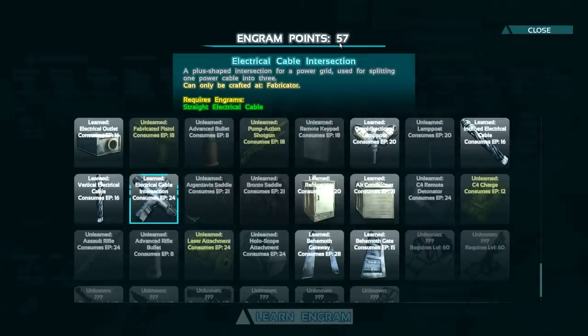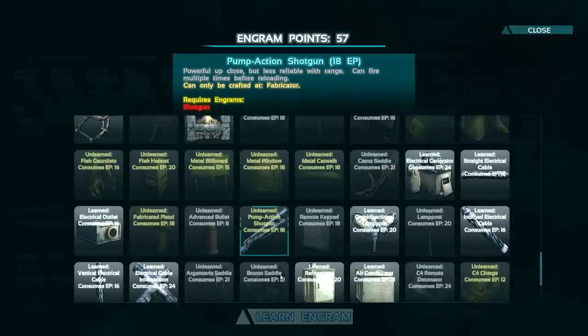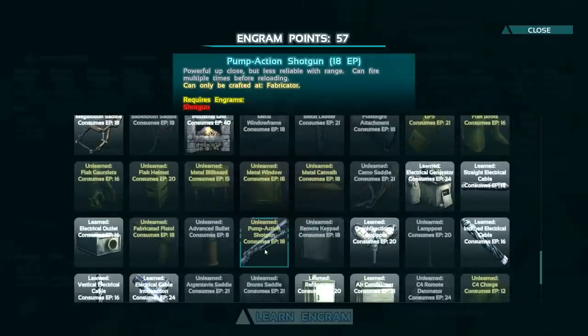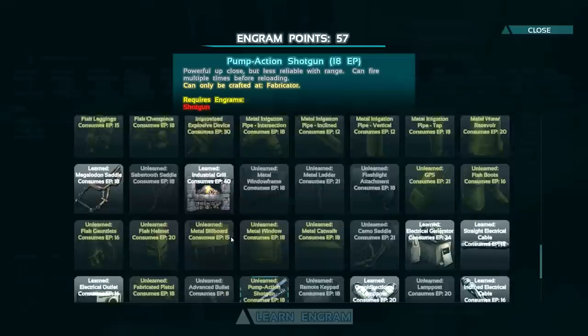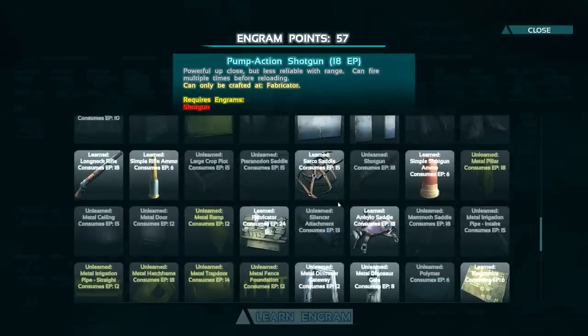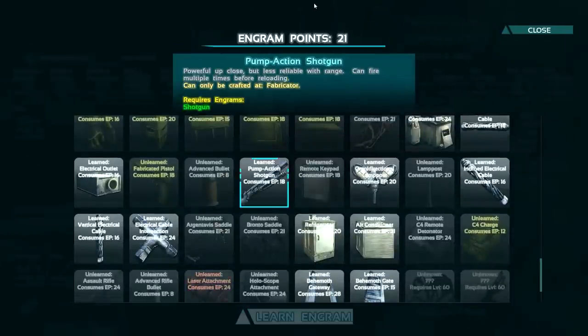That's honestly the biggest thing. Let me go ahead and get the electrical cable stuff too. We're starting to run kind of low on engram points, which sucks. Wait - pump action shotgun, hello! I think this is the fabricated shotgun. Powerful up close plus reliable with range, can fire - yeah, we're gonna be trying to gather some stuff to craft that because that sounds fancy and that's something I want.